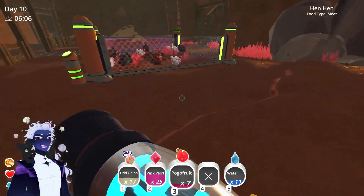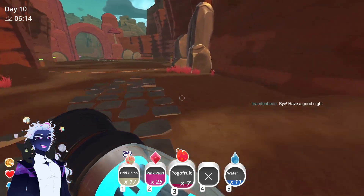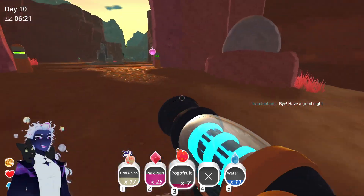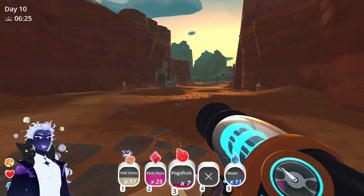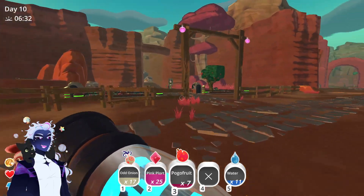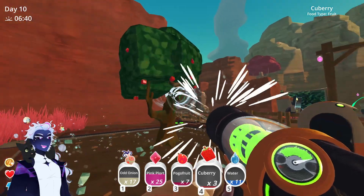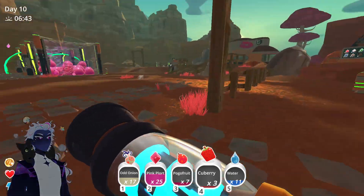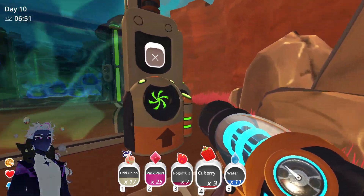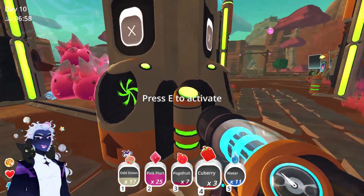A viewer mentions having school tomorrow. The player says: 'Hey, I appreciate you stopping by, thank you for hanging out. I hope you have a good night, get some good sleep, and I hope school isn't too hard.' The player realizes they have no spots and can go underground now that they've opened it up. They plan to put some pogo fruit and do some Cubery down there. They run past all the slimes, activating corrals and setting higher feeding before running for the hills.